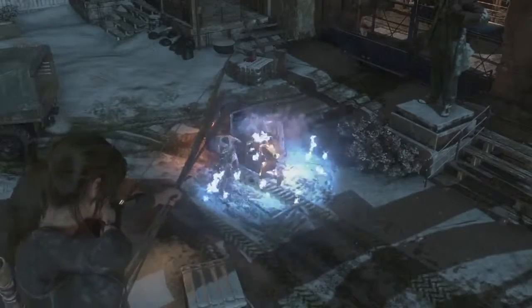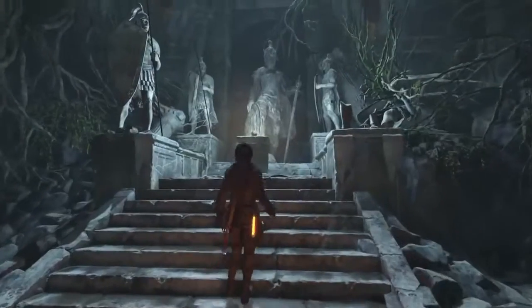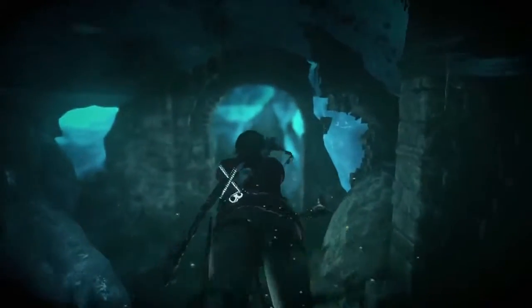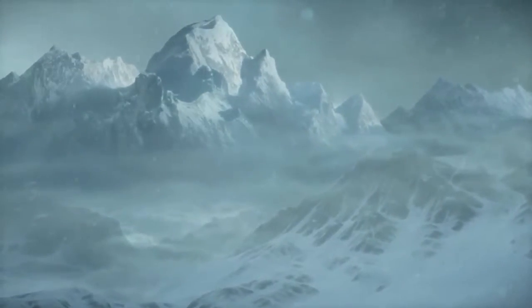Rise of the Tomb Raider is filled with breathtaking main tombs, devious challenge tombs, and claustrophobic crypts, each filled with artifacts, clues, and untold secrets waiting to be discovered. This brings us to the end of our three-part series. We hope you've enjoyed this look at Lara's adventure in Rise of the Tomb Raider — how she must survive in harsh environments, utilize guerrilla combat tactics to even the odds against Trinity, and use her skills and wits to unlock the mysteries of deadly tombs. There is still so much more to discover, and we can't wait for you to experience it for yourself. Thank you for joining us on Woman vs. Wild.